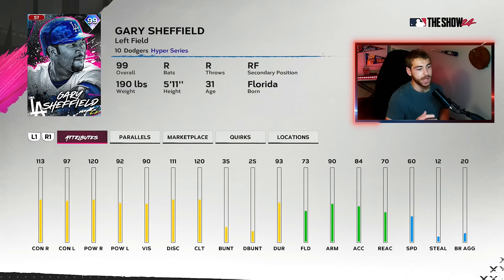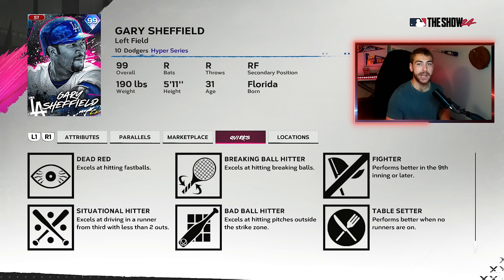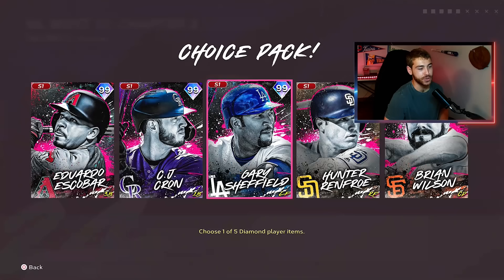Next, I'm going to give it to Gary Sheffield. He does fit the David Ortiz captain. I wish he had infield secondaries like he does on some of his cards. But with Ortiz, his contact is 110s both ways, nearly max power right, great clutch, a really good swing as well, and 10 quirks. Really tough to beat for Sheff.